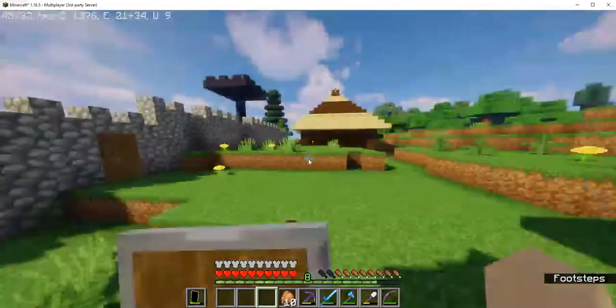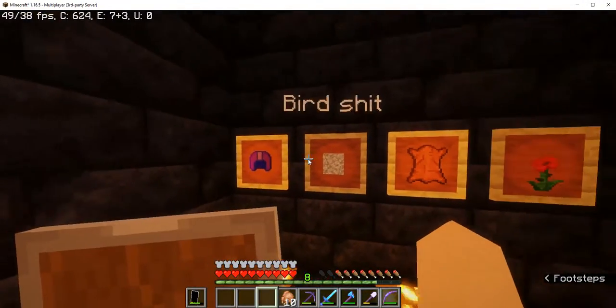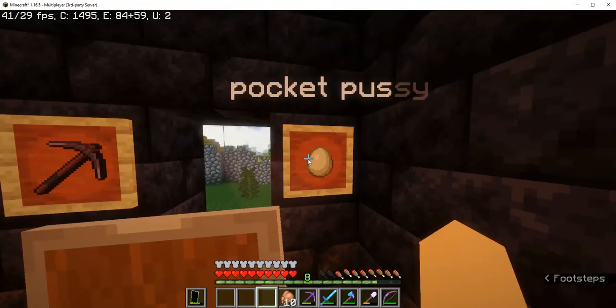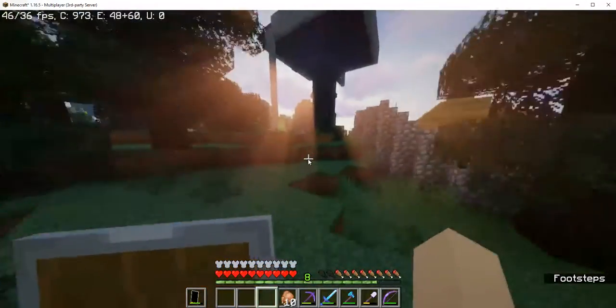Right here is our museum. So this is: red hair, bird shit, used tampon, RIP iron golem, moldy cum, Popeyes chicken sandwich, sausage dried cum, Michael's old pickaxe, and a pocket pussy. More to be added soon.